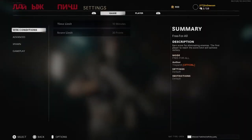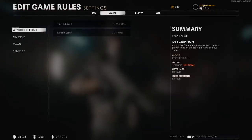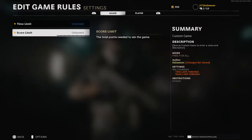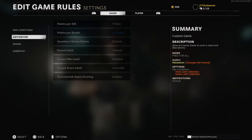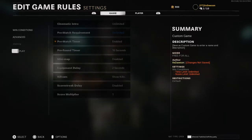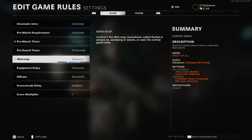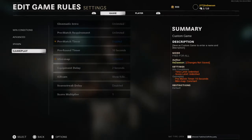Next, edit your game rules settings. First off, you want to have unlimited time limit and unlimited score. Next, you want to go down to Gameplay, then go to Minimap and make that Constant. With this, you just want to focus on your centering and everything that comes along with that. So make sure your minimap is set to Constant. Those are the only two settings that you really want to change.